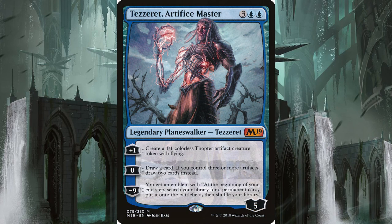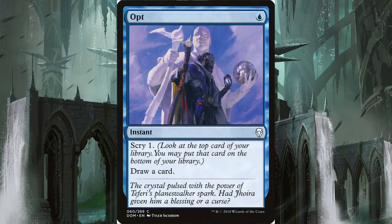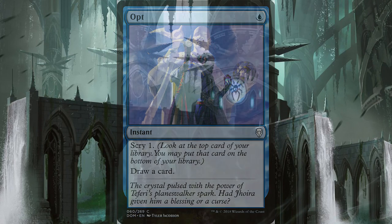Finally, we have Tezzeret, Artifice Master, a Planeswalker for three and two blue that can create a 1/1 colorless Thopter artifact creature token with its plus one, or with its zero ability, draw cards. We are not going to use the minus nine ability in this deck. Tezzeret also becomes a good target to draw your opponent away from you for a turn or two to avoid some damage. We also have four Opts for card draw.